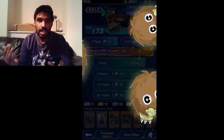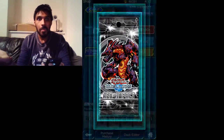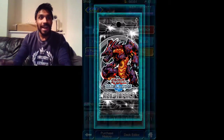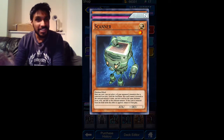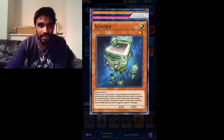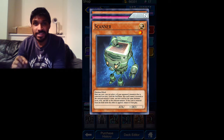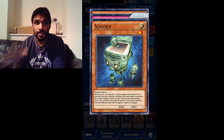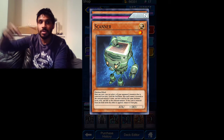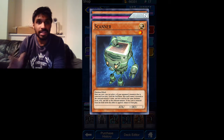Could this be it guys? Could this be where my luck turns around and I get some actual good cards? Scanner - this is really good because whatever monster you choose from your opponent's deck, this card will be treated as the same card. That means whatever stats they have, this card will have as well. That's really good.